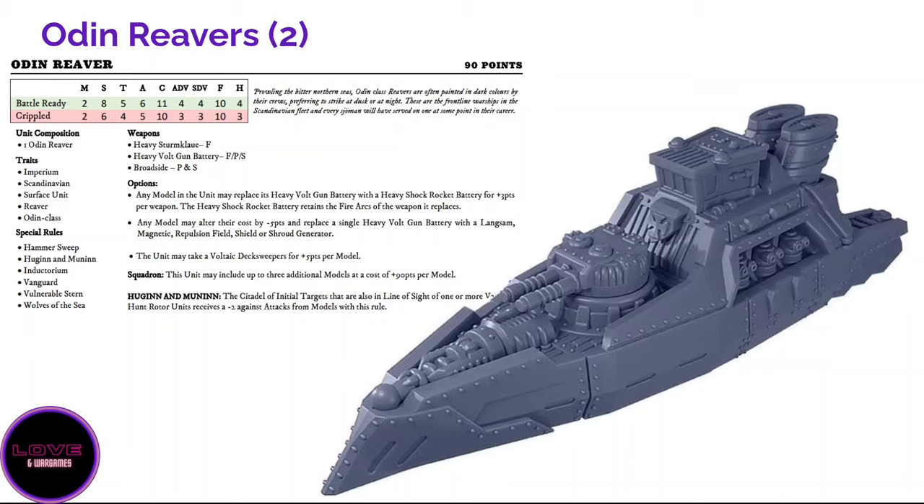The main thing that separates the Odin from all other Scandinavian ships is the Hugin and Munin special rule — Valkyries can be attached to your Odin, which looks great on the table and is fluffy as these are Odin's two ravens in mythology. You gain minus two to the enemy citadel for all your weapons when shooting on a target visible to Valkyrie hunt rotors. Minus two citadel on heavy volt gun batteries, heavy storm clouds, and broadsides makes a huge difference and makes me want more and more Odins.